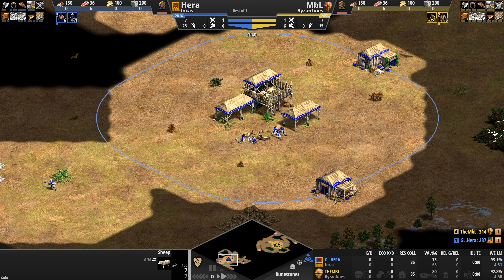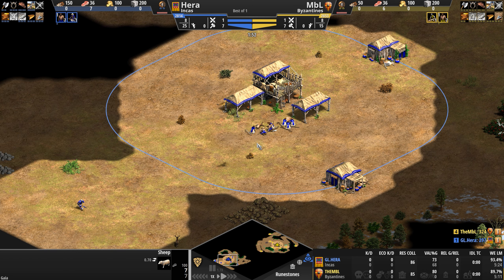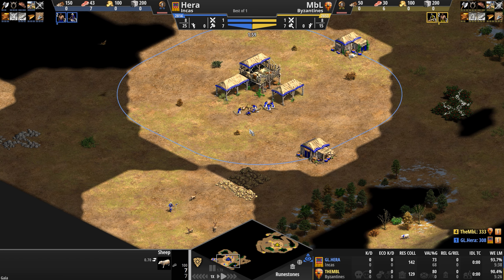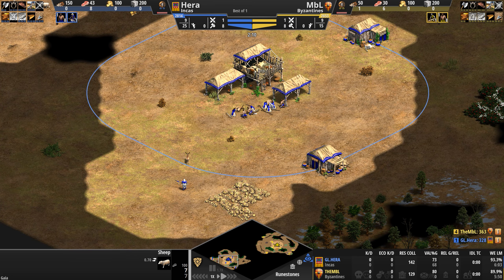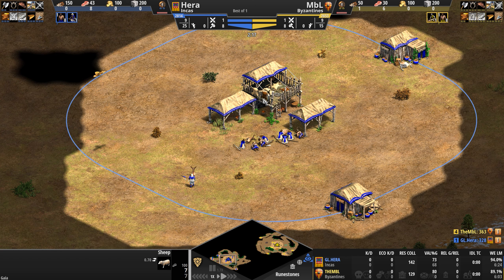To counter infantry, the Incas can rely on their second unique unit, the Slinger — an archer unit that comes with a pretty big attack bonus against infantry, and which can be upgraded to get a small plus one attack boost. Now to counter archer units, the Incas can rely on their skirmishers, which not only get all archery range, blacksmith, and university upgrades, but can also be upgraded to have no minimum range whatsoever.